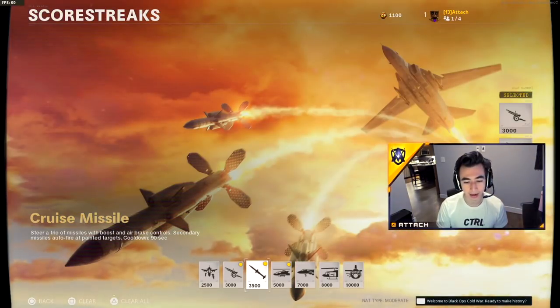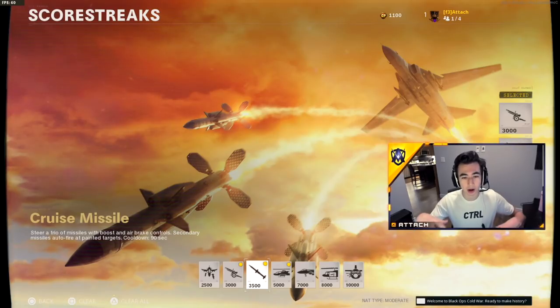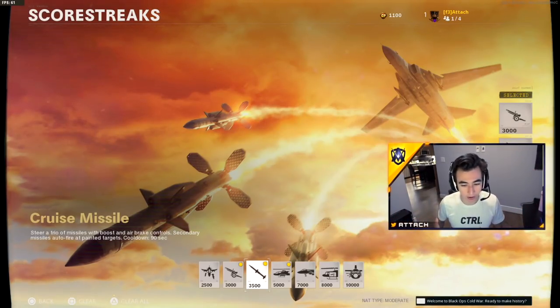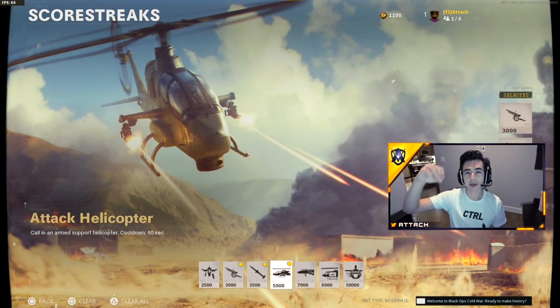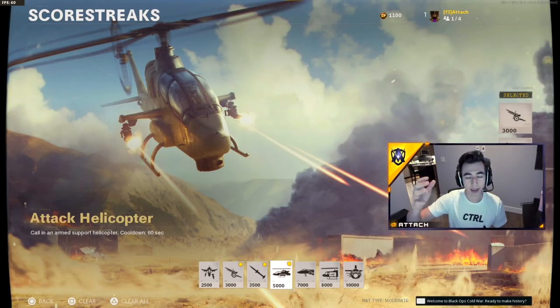Cruise missiles are great because they insta-lock onto your enemy and send missiles down while the main missile is coming down — very good. Then the attack helicopter is great; you just call it in and it's pretty much a fifth man on your team, flying above you and killing everything.